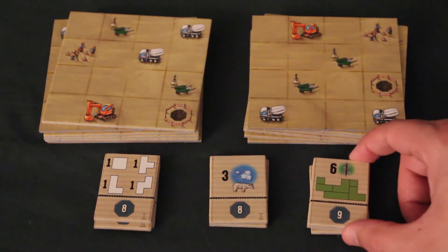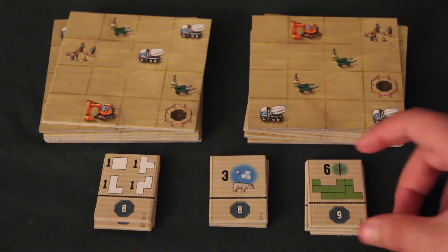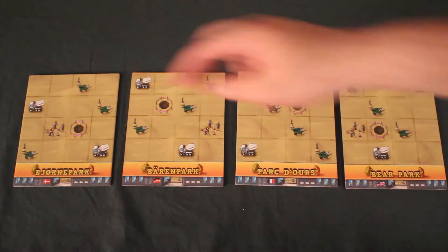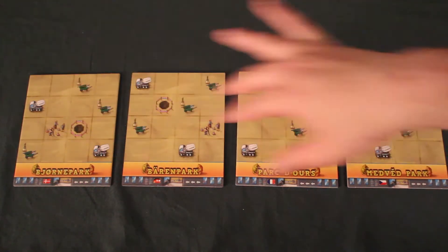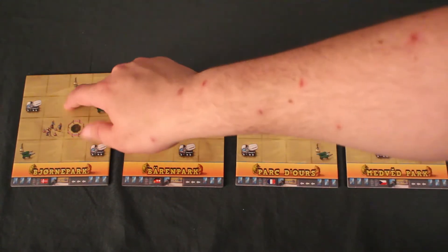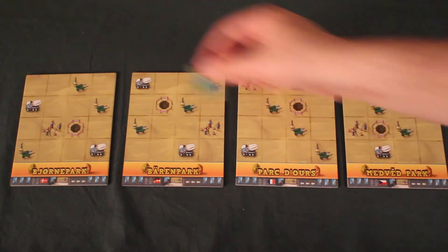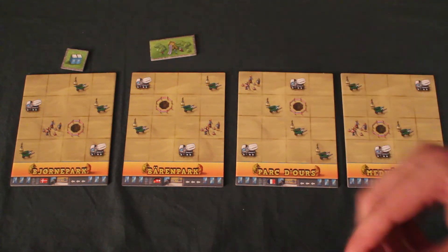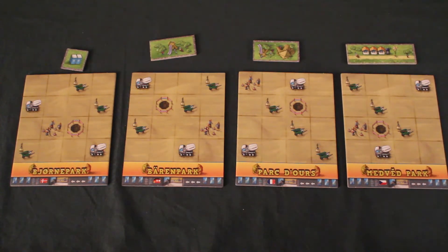On va choisir 3 tuiles d'objectifs parmi les 10 disponibles. Les objectifs sont placés en ordre croissant de points : 3 points, 6 points et 9 points, la plus haute valeur sur le dessus. Le premier joueur à accomplir un objectif marque plus de points. Les objectifs sont une règle avancée, mais je suggère fortement de les inclure dès la première partie. Chaque joueur reçoit une tuile entrée recto-verso pour son parc. On détermine le premier joueur — celui qui a visité un zoo en dernier. Le premier joueur reçoit une tuile toilette, les joueurs 2 et 3 reçoivent une tuile terrain de jeu, et le quatrième reçoit une tuile restaurant.